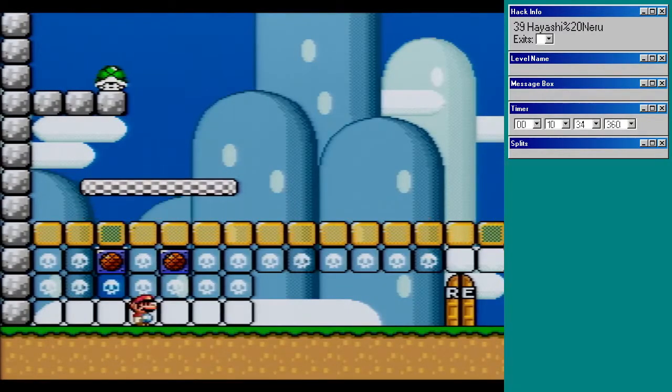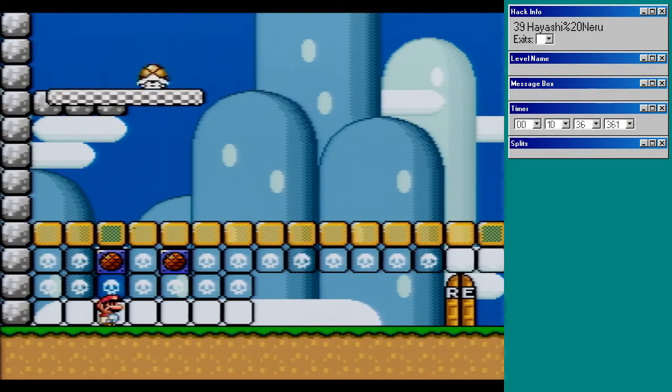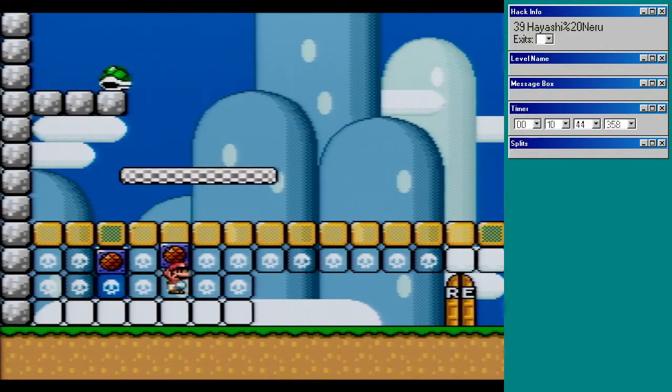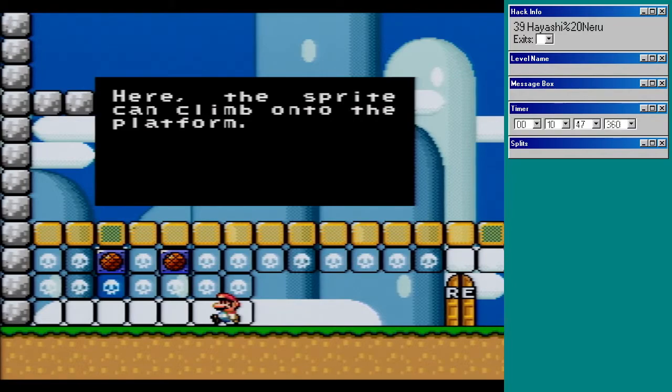This is cool. Blocks with skulls on them remove sprites and marbles with skulls on them but won't hurt you. That's good to know. Here, the sprite can climb onto the platform.